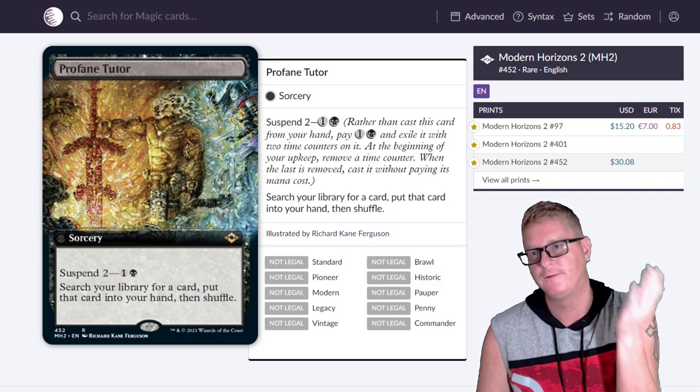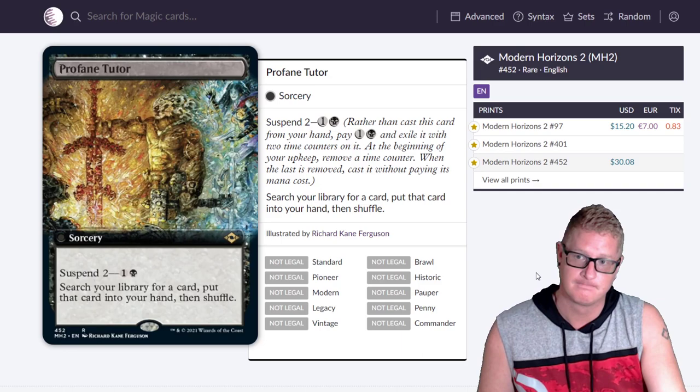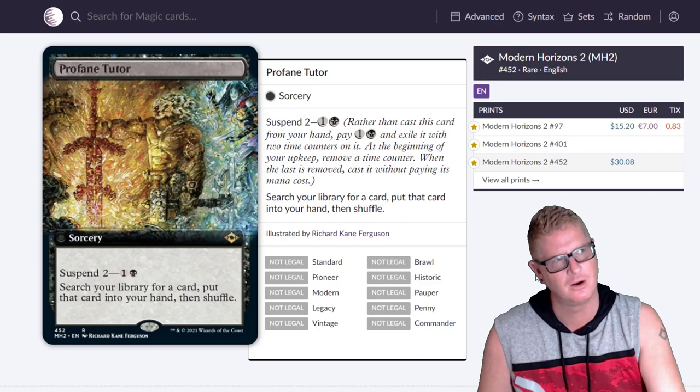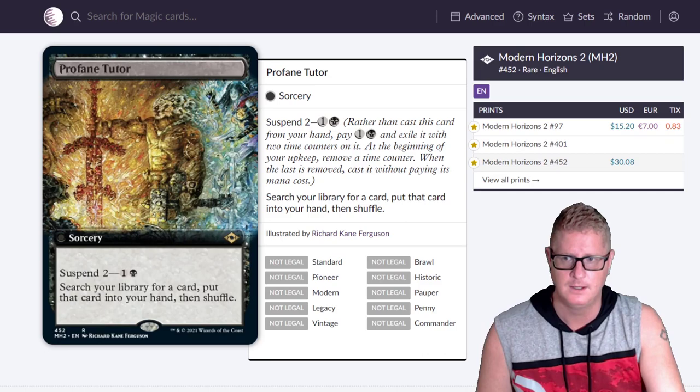Profane Tutor — a new tutor. For two mana, search your library for a card, put that card into your hand and shuffle. It's going to see a heck of play. Not an instant though — but not many tutors are. The art on it is sweet — the old-school frame art.